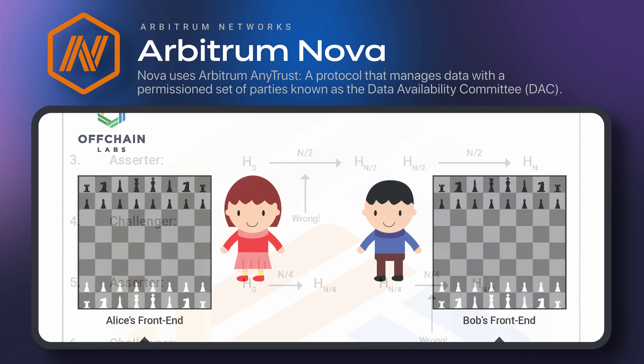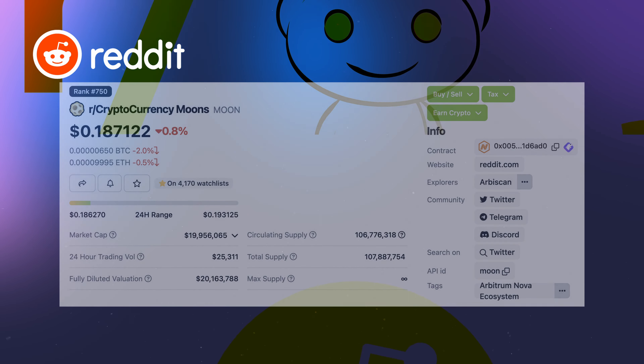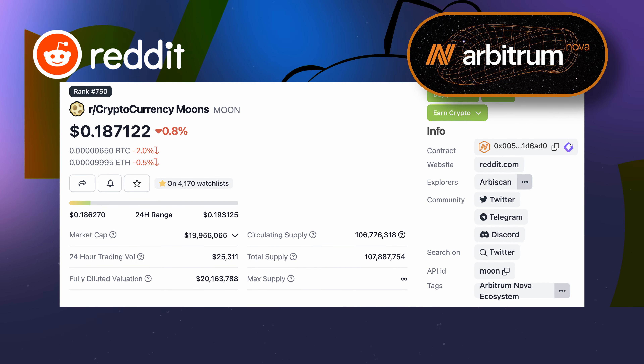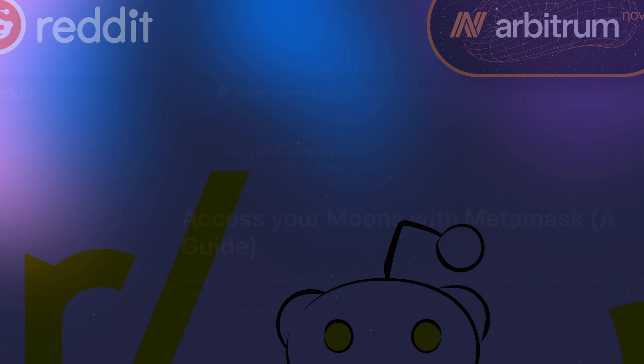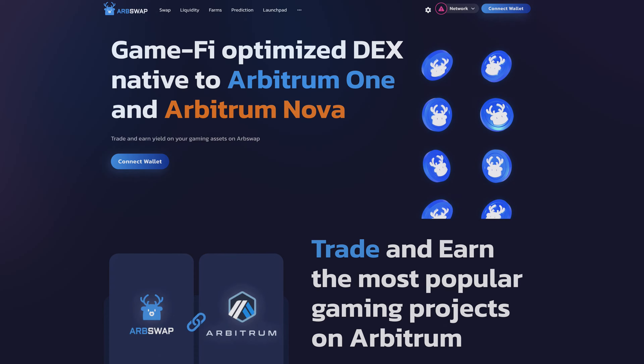At least two DAC members must be honest for the chain to remain secure. Reddit has built its community points system on Nova. Moon tokens are earned in the ARK cryptocurrency subreddit as rewards for providing posts or comments, where they can be freely traded, tipped, or spent. They can also be traded on DEXs like Arbswap.